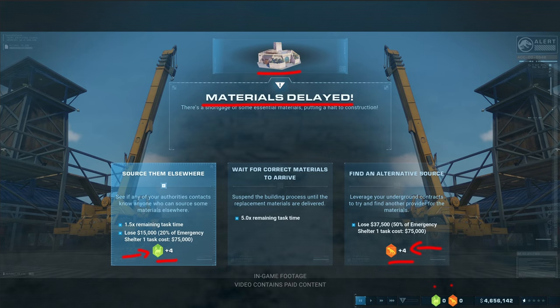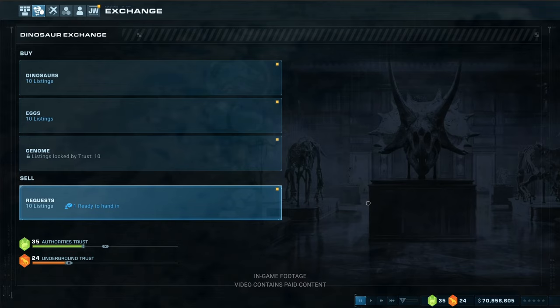Now let's go directly into the Saurierbörse — you can see it here. You have the option to buy: you can buy dinosaurs directly, buy eggs, or buy genomes. That last option isn't unlocked yet — it still needs 10 more trust points, I think with the authorities. You can also sell — we'll get to that shortly. There are 10 sale proposals here. But first let's go into the buying section.